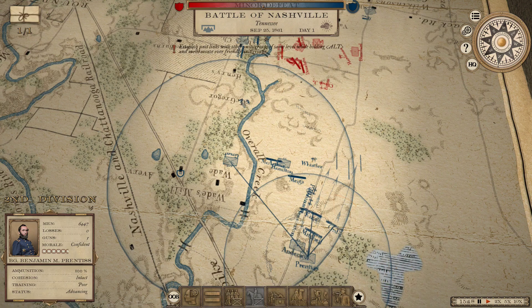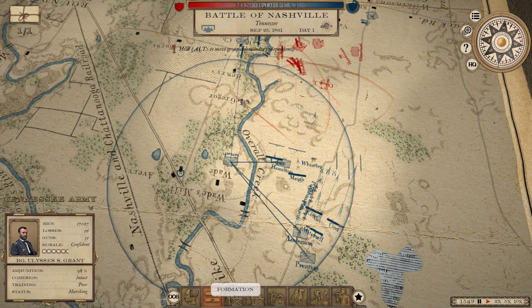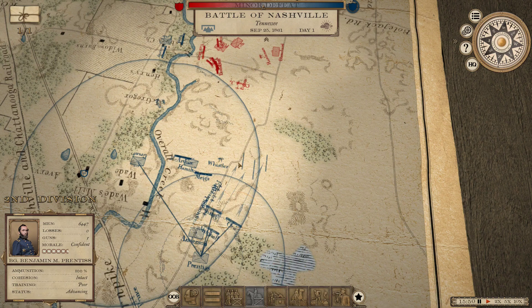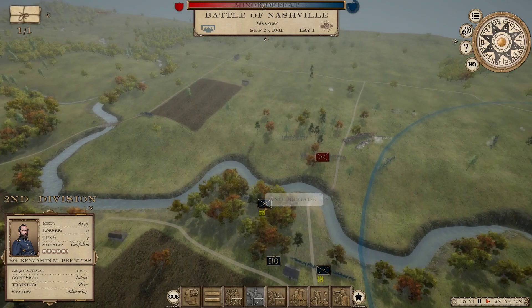Why is this unit in march order? I just wanted to put him in column over here - he's in line formation. The army default position is line formation, double line. For some reason Prentice's position over here is going to put him in column. That doesn't make any sense.